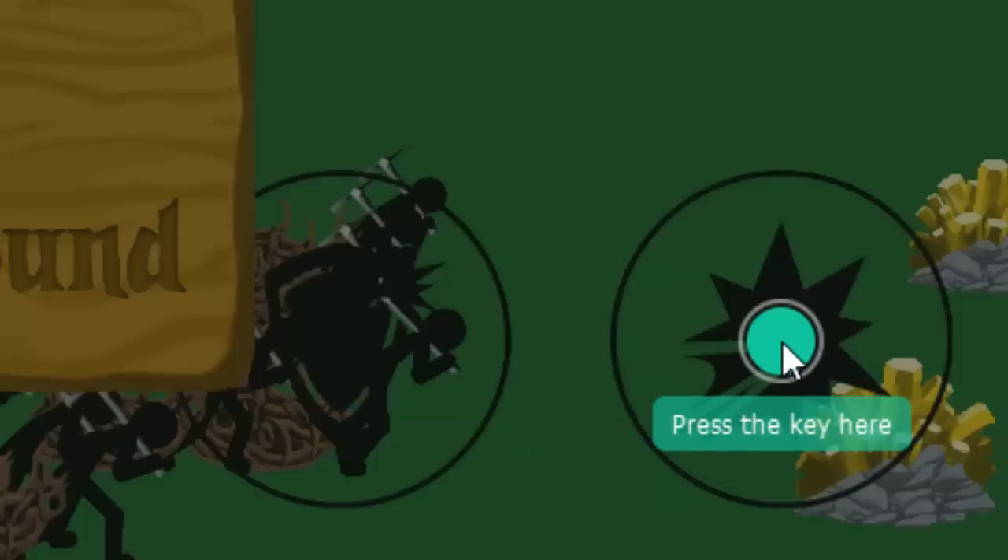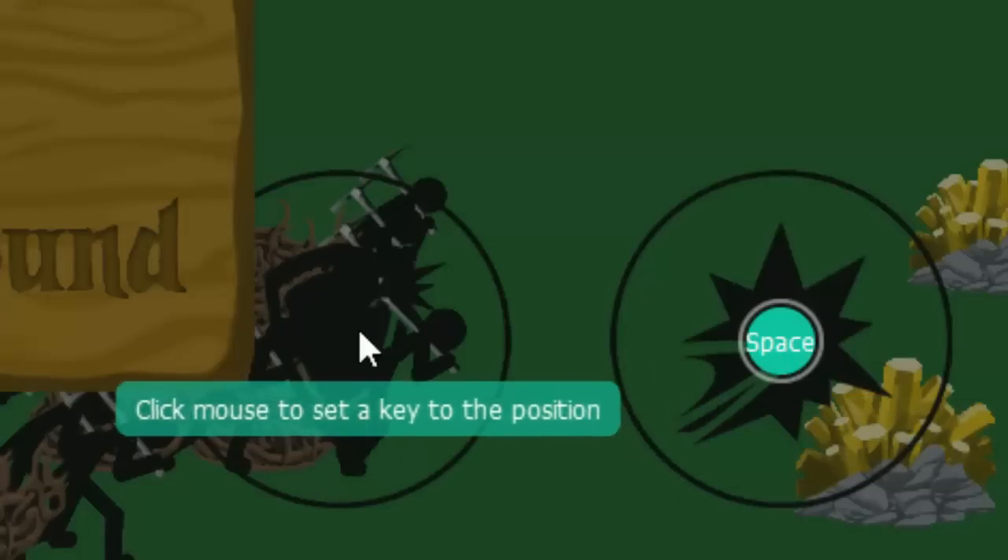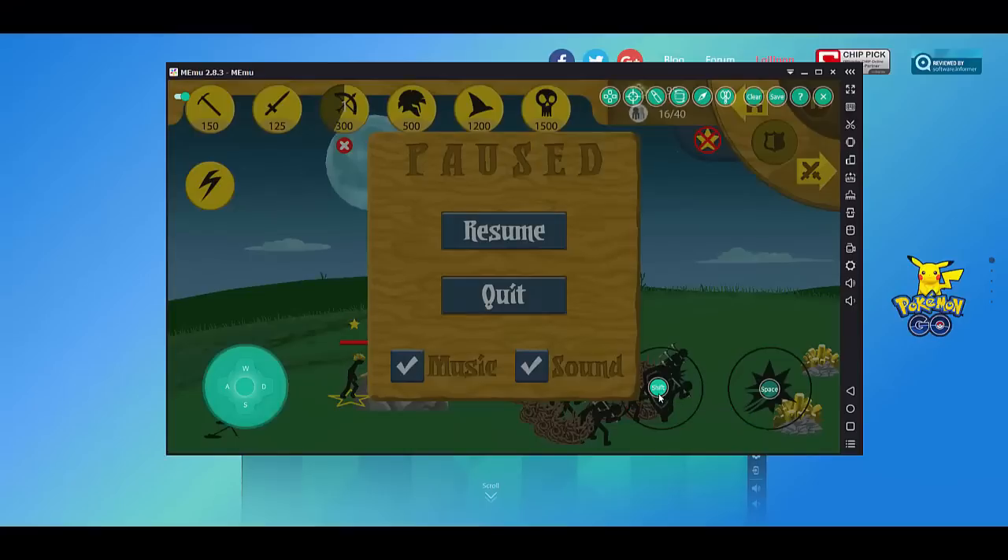Now you're going to want to click the attack icon and press spacebar, then click the defensive icon and press shift. Essentially what you just did was make it so the attack button is triggered by spacebar and the defensive icon is triggered by shift. So the controls are pretty simple: WASD to move, spacebar to attack, shift to block. They work pretty well together and are pretty easy to reach.